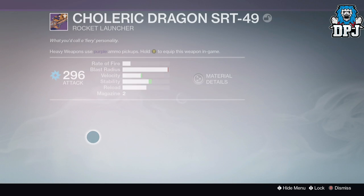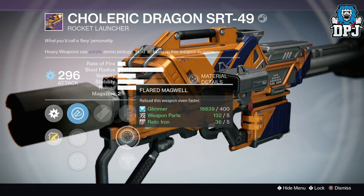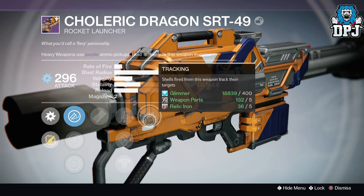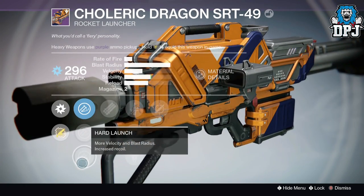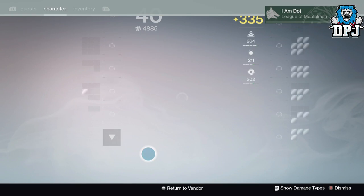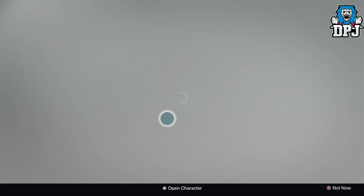Oh damn — we've got Tripod, Quickdraw, Flared Magwell, Sword of Aegis, and Tracking. That's not too bad, I'll keep that as a spare for use in PvE with that Arc damage. Let's just skip the armors and get straight into these.